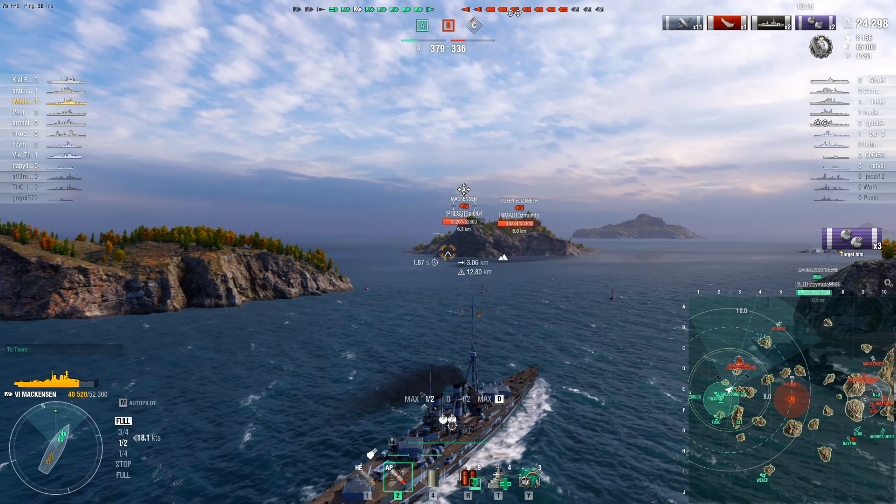We're about to engage two battleships here, so I'm going to drop a heal. We do have the support of a Galeissönare. The Queen Elizabeth is actually reversing, which is quite good, so we should be able to get a decent hit on them. Aiming just above the armor belt - 6,000 damage, I'm quite happy with that. Here comes the enemy Mackensen, so this is probably where close quarters combat would come in really useful.